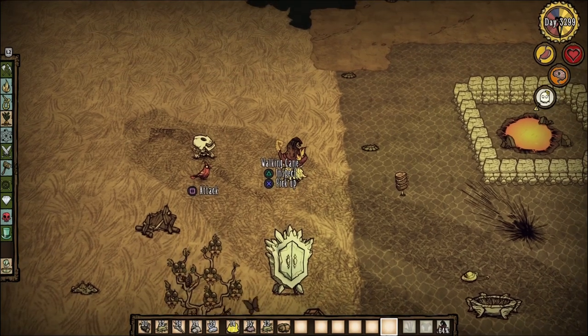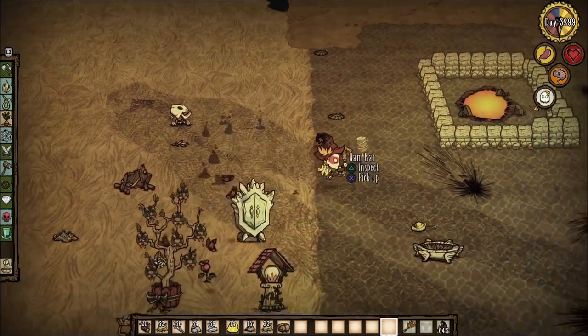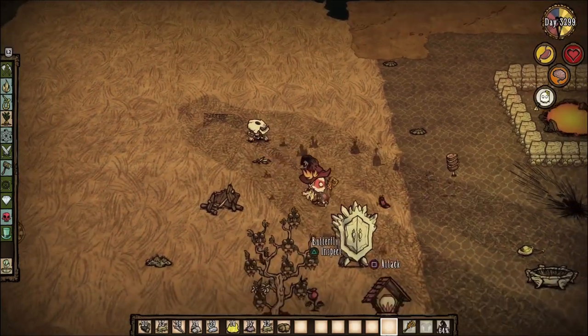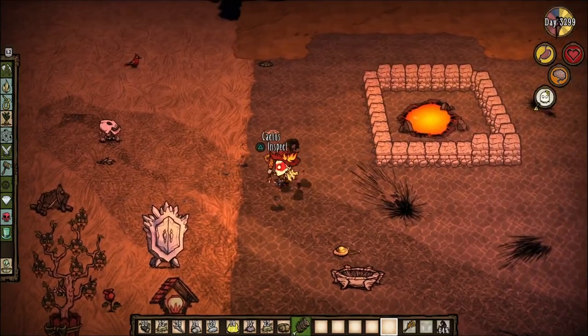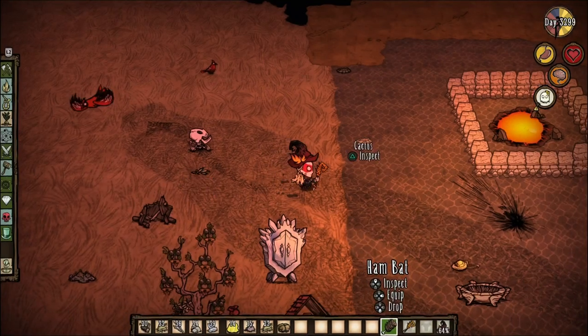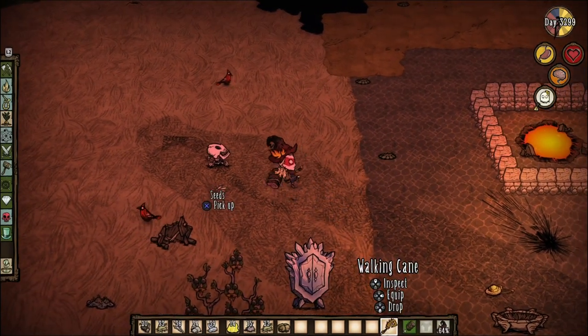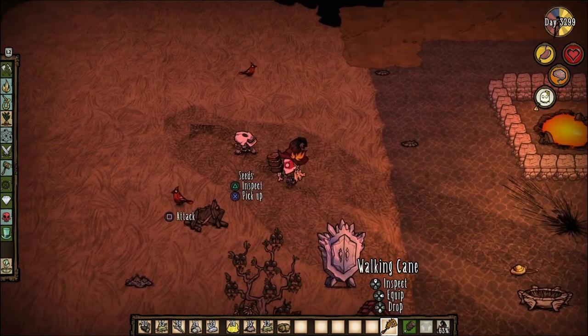Let's talk about the gear I'm currently using. First up is the walking cane, that gives a 25% speed boost, which will be used for kiting purposes. Whenever I need to switch between the cane and my weapon, I usually go for the handbat, due to the infinite durability along with the 59 damage, unless you're playing as Wendy, Wes, or a wimpy Wolfgang.